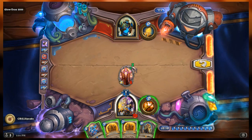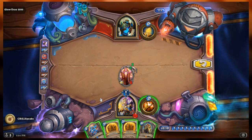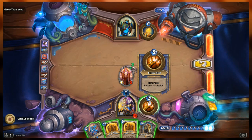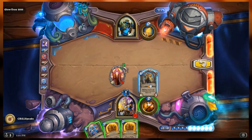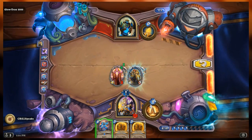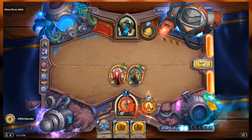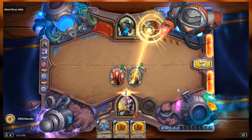I just need to find six more health. I could drop both holy novas, or I could play Justicar Trueheart - that'll upgrade the hero power to heal more, and then we just heal. With Velen in play it'll restore eight. Either way works. And there's Glowtron's laser recharging.